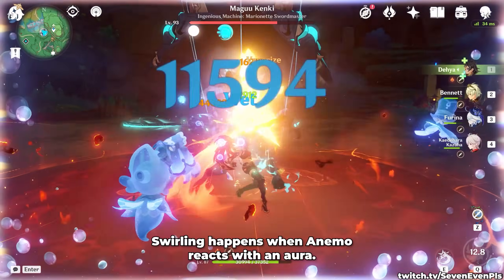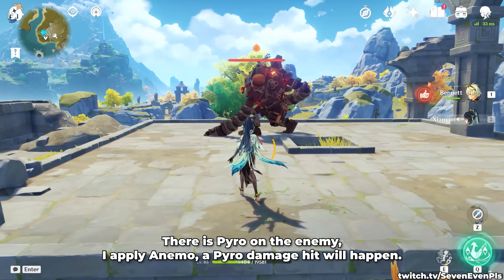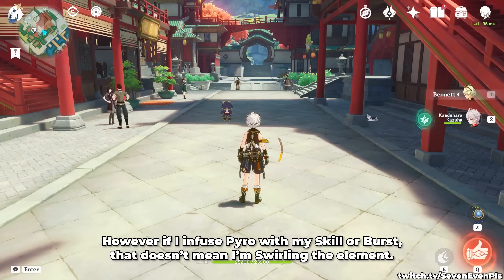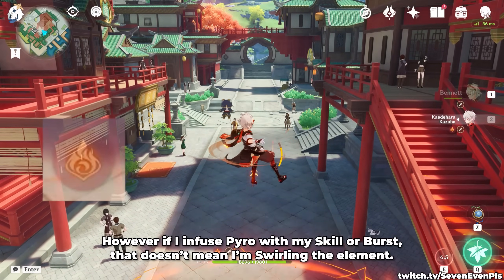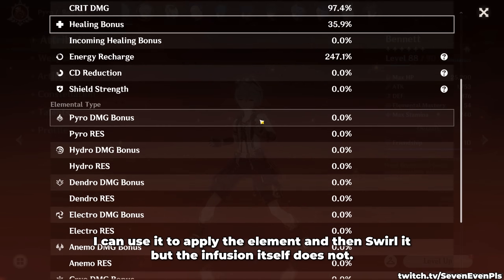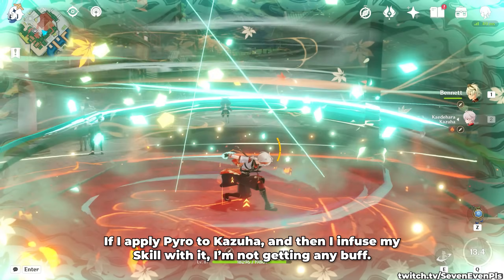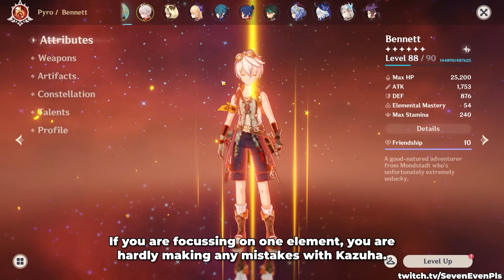Swirling happens when anemo reacts with an aura, with the result of an elemental damage hit. There is Pyro on the enemy, I apply anemo, a Pyro damage hit will happen — this will activate Viridescent Venerer and Kazuha buffs. However, if I infuse Pyro with my skill or burst, that doesn't mean I'm swirling the element. I can use it to apply the element and then swirl it, but the infusion itself does not. If I apply Pyro to Kazuha and then infuse my skill with it, I'm not getting any buff — I'm infusing, not swirling.